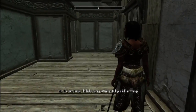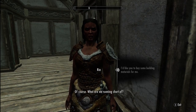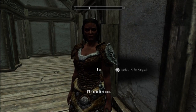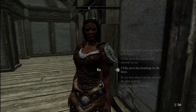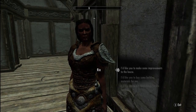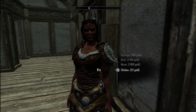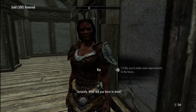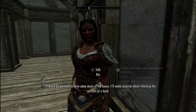There she is - Ria. I need materials, lumber, probably some more lumber. I'd like to make more improvements to the house - let's get a chicken. And let's get a carriage. And a bard - 'it would be pleasant to have some music in the house.' She said 'I'll make some inquiries about retaining the services of a bard.' Alright, so we're going to have a little singing bard in here.